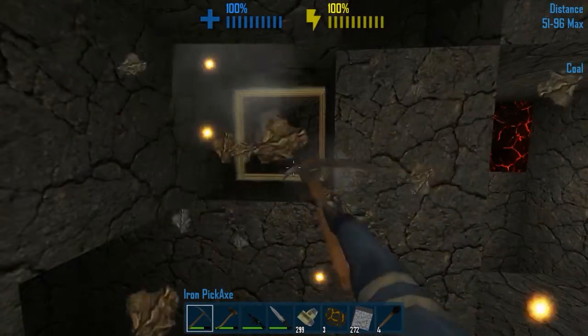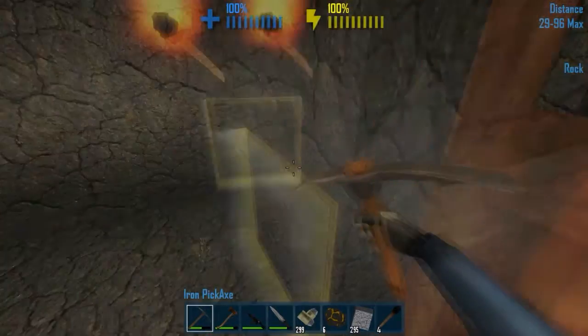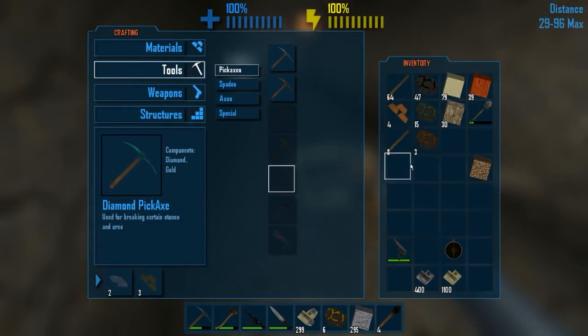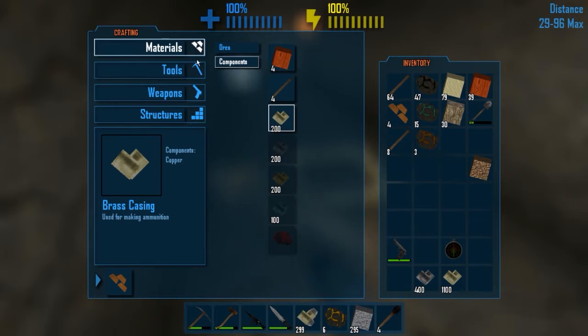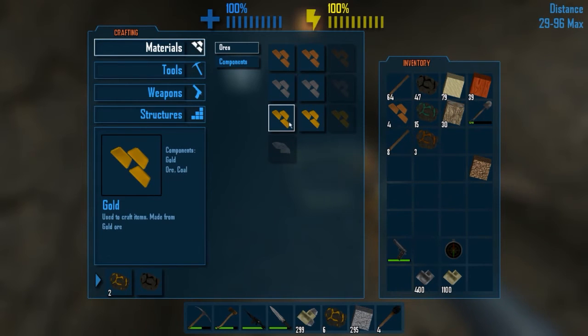It takes so long - still mining gold. Let's do a little bit of crafting here now. Let's see materials, ores. Yeah, let's go ahead and just use our coal.